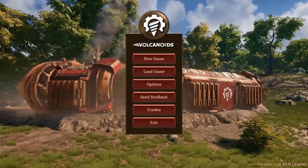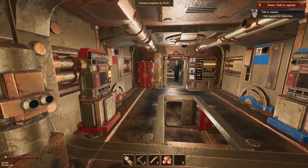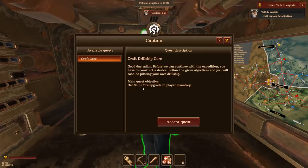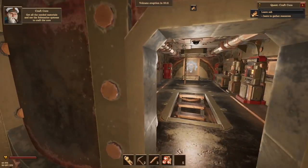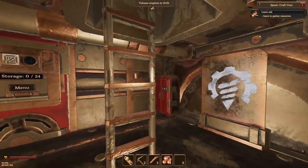So I thought we'd take a look at this one and see what's so special about it. It is going to be an early access game. I am on board a steam ship. There is a captain on this ship - this is sort of a tutorial, so he's going to tell me what to do. The captain says: before we can continue this expedition, you have to construct a device. Follow the given objectives and you will soon be piloting your own drill ship. So I need to go get the stuff to make a drill core. He's got a refinery station, storage spot, and a production station - all kinds of things in his ship.